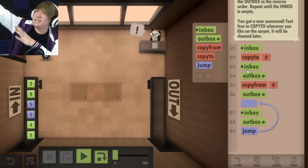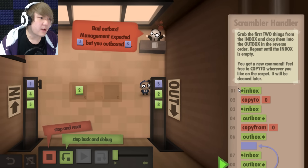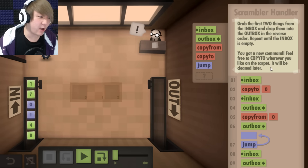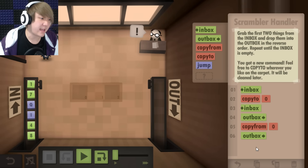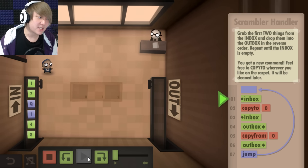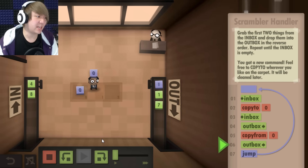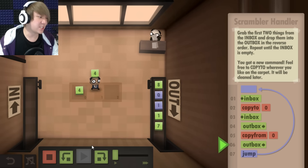Bad outbox. Management expected J but you outboxed something else. Do I have to reverse all of them? Grab the first two things from the inbox and drop them to the outbox in reverse order. I gotta stop and actually use my brain for this — this is why I hate coding! Then inbox again and outbox that, and copy from zero, then outbox that, and then jump and repeat the entire process until there's nothing left. I put the I there, and then I put the Q. Yes! I am slowly making my way forward in the world. I know how to sort things!